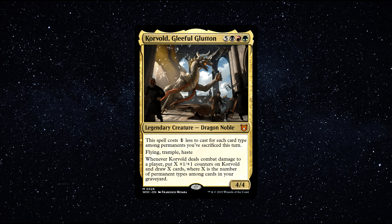Corvolt has a lot of very good tech slapped onto him, making him a highly unique and versatile commander. He has a very rare ability which helps reduce his casting cost — an effect we don't see so often on commanders. With Corvolt, we can reduce his casting cost by 1 generic mana for each card type among permanents we sacrifice this turn. This means, ideally, you want to be running this commander in a deck that revolves around a sacrifice theme and lots of different types of permanents. Flying, Trample and Haste are all excellent keywords and can make Corvolt a formidable attacker.